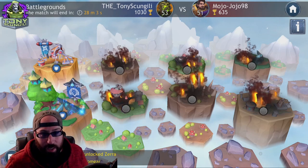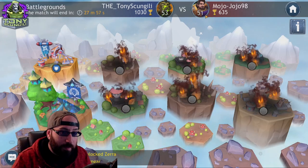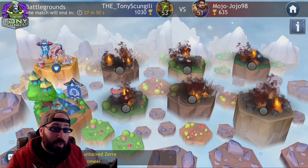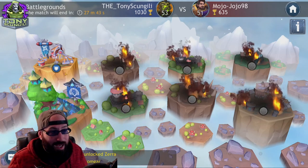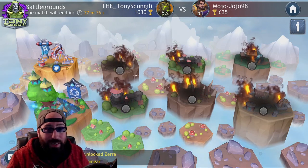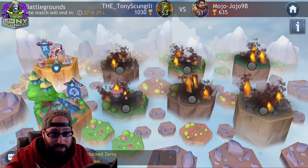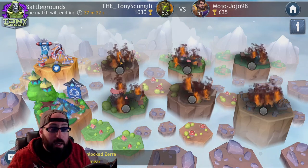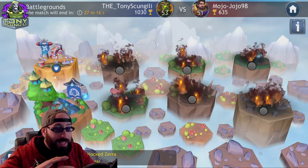If you look at your opponent and recognize they're significantly stronger or weaker, you can probably hold the back row accordingly. When I looked at my opponent and realized he was a little weaker than me, I made the decision to put my weaker teams up front and give him those points. It's very unlikely he'd have enough roster strength left to take out my strongest teams in the back.